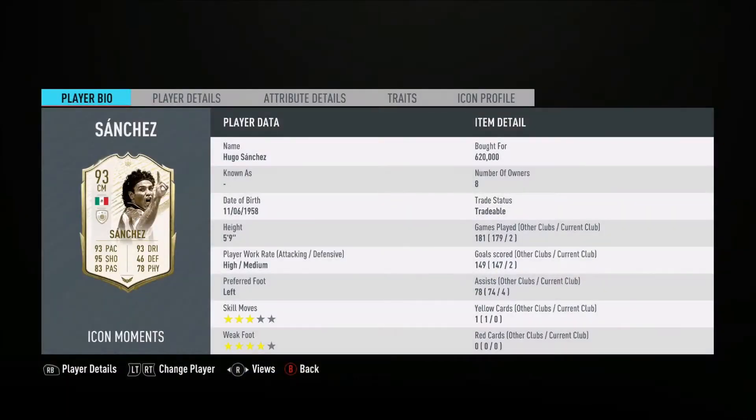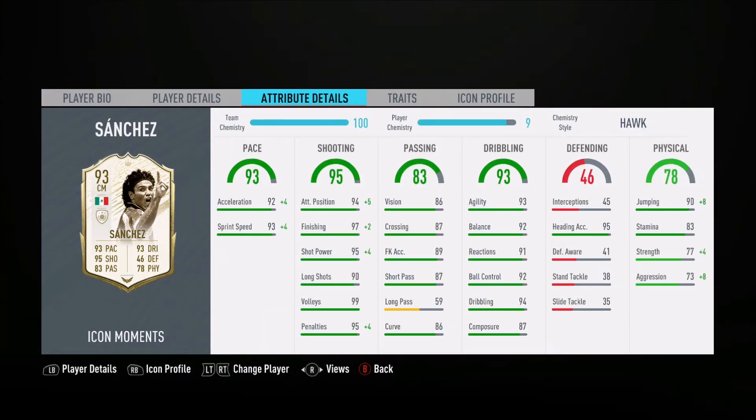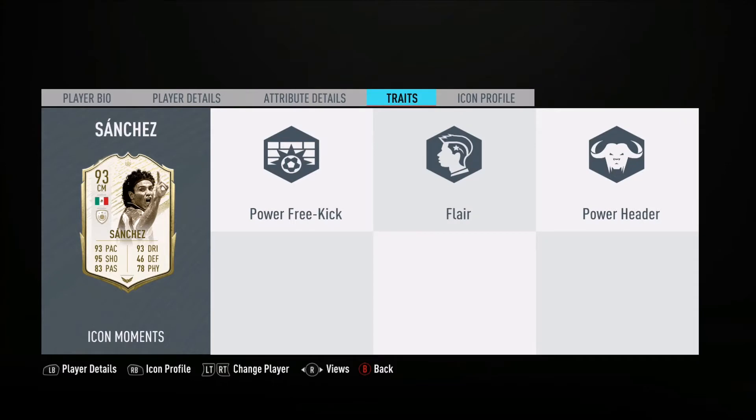Welcome to the video. Today I'm reviewing Hugo Sanchez. He's got three-star skills and a four-star weak foot, high/medium work rates, which are fantastic. His stats look incredible — 92 acceleration, sprint speed is fantastic, shooting looks like something I've never seen before, absolutely amazing. Short pass on point, long pass — run away from that. Dribbling looks fantastic, heading brilliant, and some really good physicals. Aggression and strength are a little bit low and I've boosted them up, and I could definitely sense that in game.